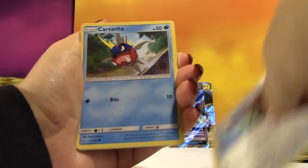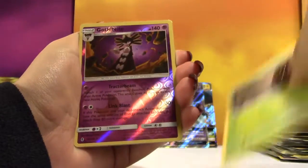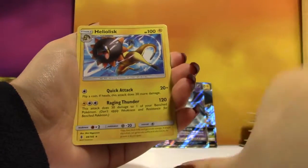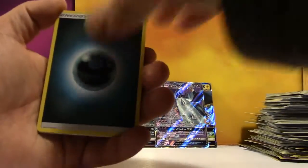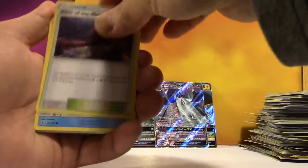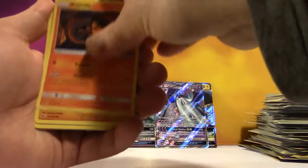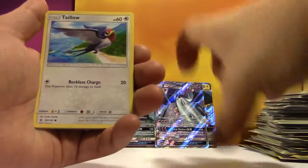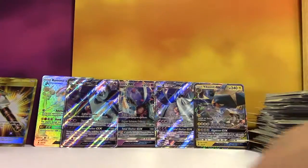You do know if we were looking for Field Blowers, we wouldn't have any. We've got Dark Energy, Hala, Galilee, Altar of the Moon, Vanillite, Murkrow, Salandit, Nosepass, Tapu, Reverse Hakamo-O, and a Vikavolt GX. Why are our boxes so identical?